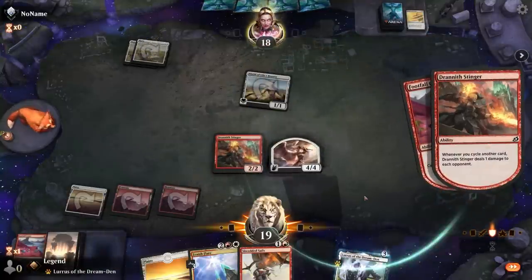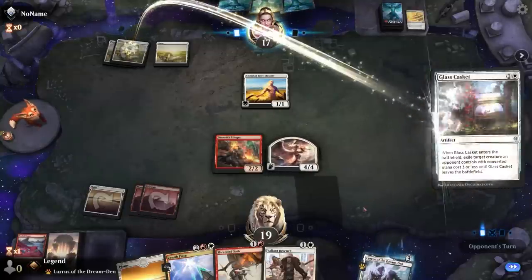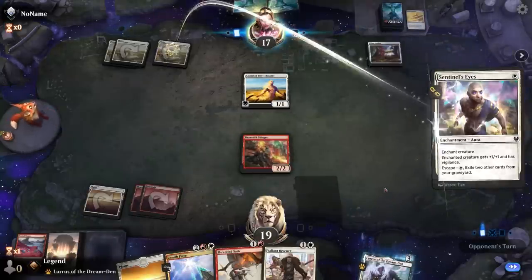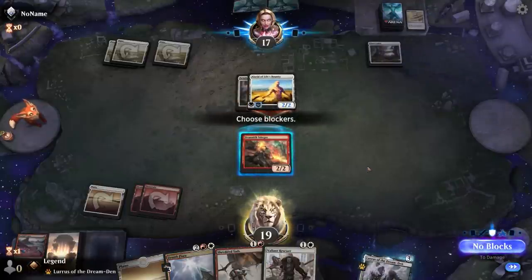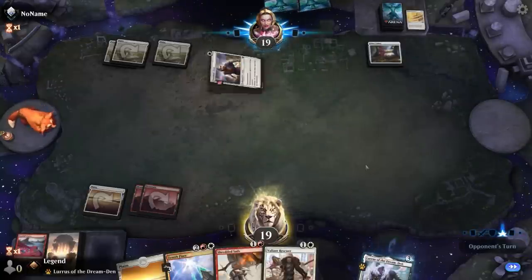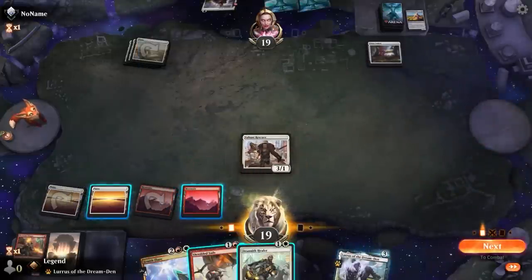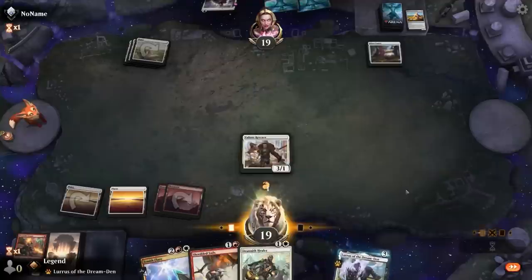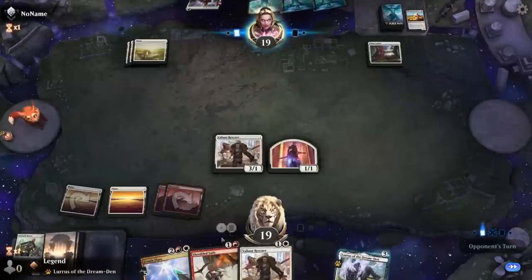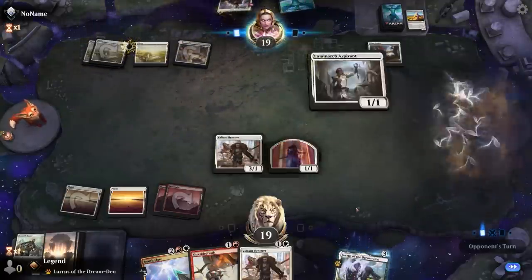Angelic Ascension exiles the fox and turns it into a 4/4. Fair enough — we can't even get it back with Lurrus here, but we do have a 4/4 flyer. Although now Glass Casket is gonna exile it, so Shredded Sails to blow up casket is no longer that appealing. Sentinel's Eyes on the Alseid — do I want to trade? It's not a bad trade. Yeah I guess so. Now it's time for rescuer, cycle once in my turn. Probably hang on to Shredded Sails — my opponent could be playing Legion Angel and it's nice to have a removal spell. Luminarch Aspirant — sure.